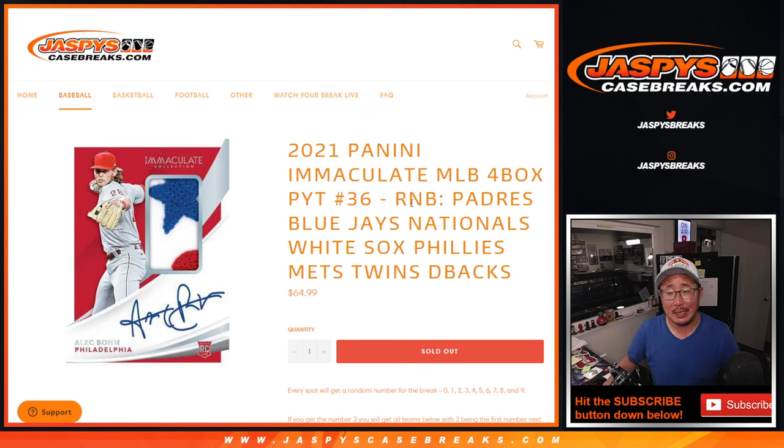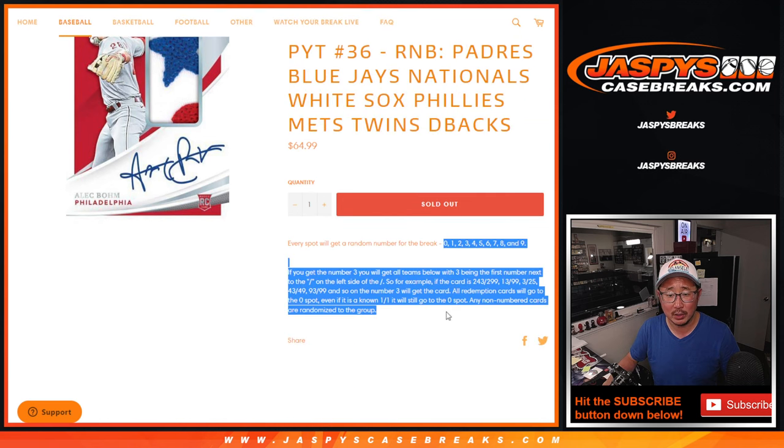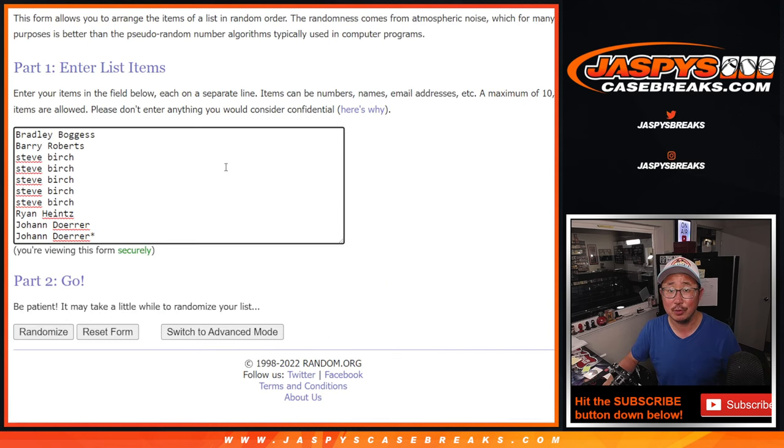Hi everybody, Joe for JaspiesCaseGrace.com doing a random number block randomizer for this big group of teams right here. Here's how it works if you're not familiar with it — this will help unlock Immaculate Pick Your Team 36. Big thanks to this group for making it happen.